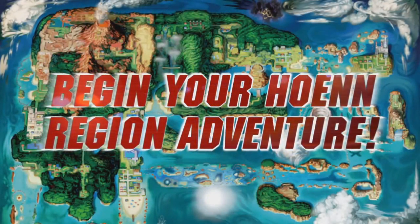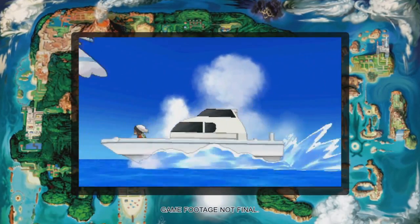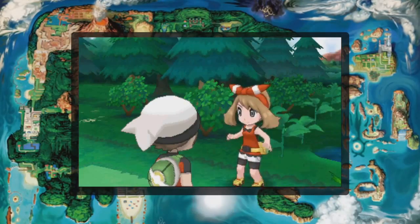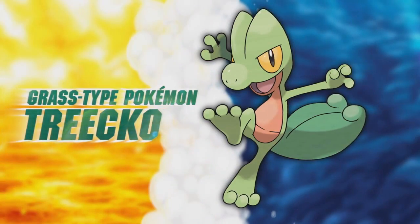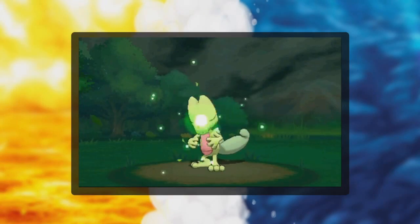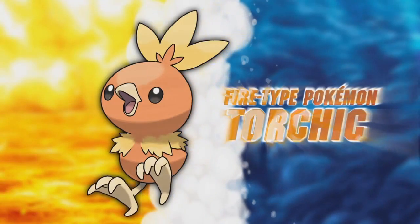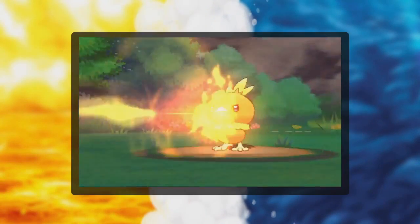While there wasn't too much new information given about Pokémon Omega Ruby and Alpha Sapphire at E3, it was enough to give us a better sense of what the games will be like. And since then, a few more tidbits have been released. So it's time to kick the Analysis Machine back into gear and see what kinds of secrets and hidden details we can find in the release trailers. With that said, let's get started.